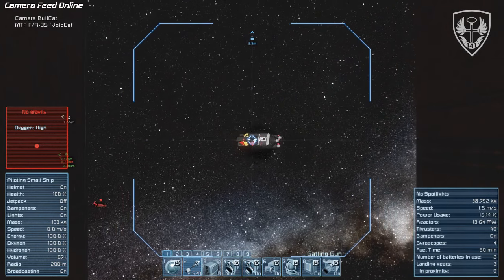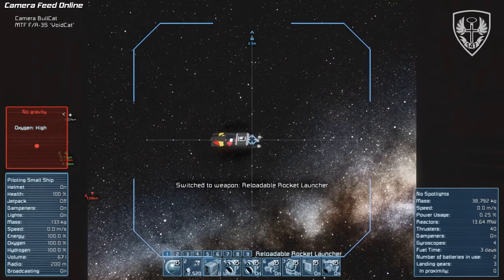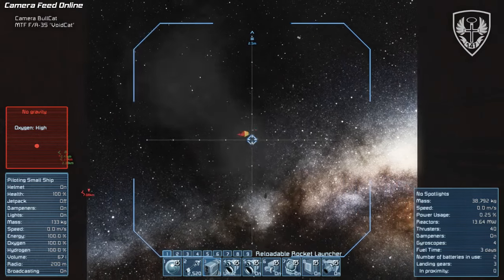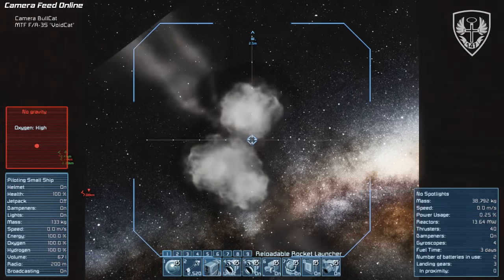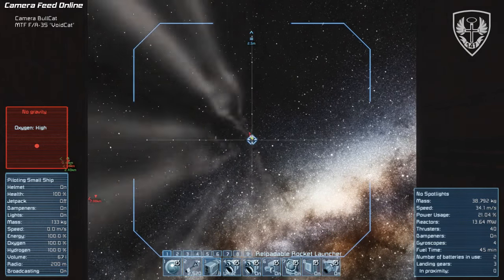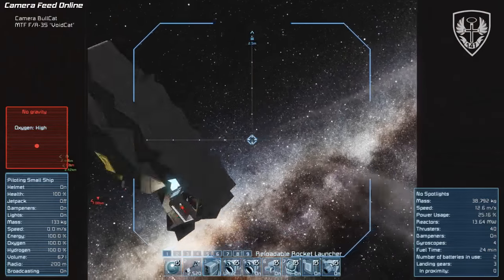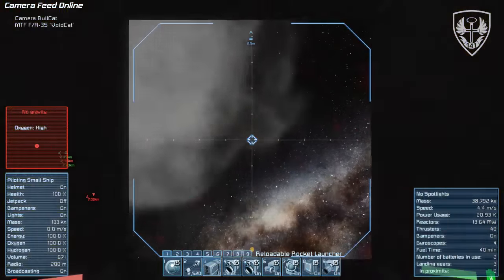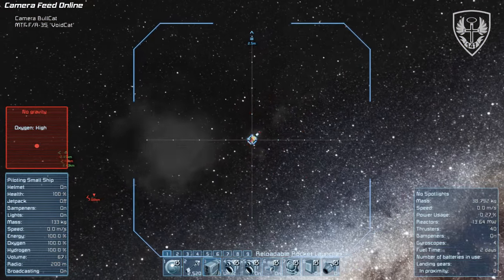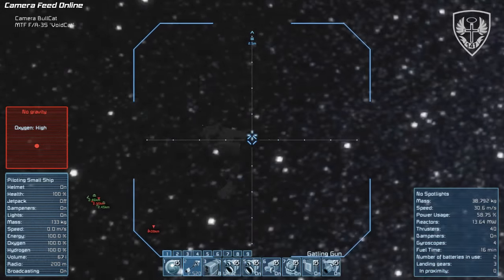Oh, it's even got a jump drive in it? Yeah. I think I'd have fun at your server using the mini jump drive. It's supposed to be balanced compared to the large ones — it takes a lot of power to charge it and its jump range is very short. How far are we talking? 100 kilometers, and it'll only move 125k per kilogram. It takes about 15 minutes to fully charge.